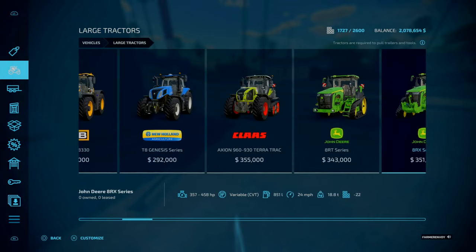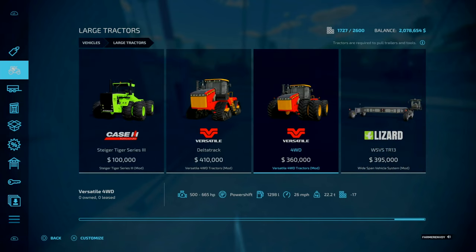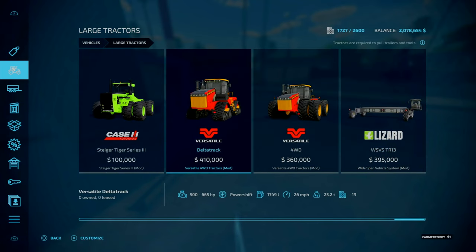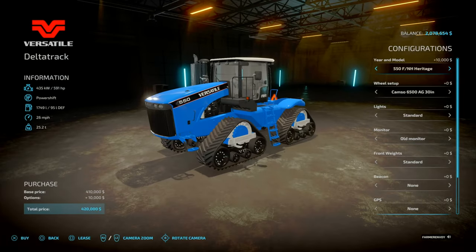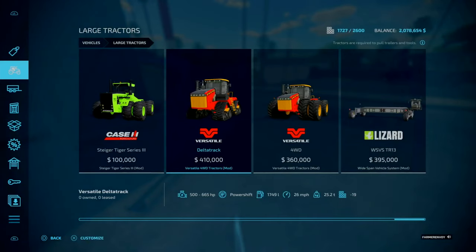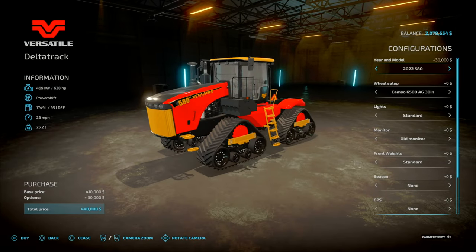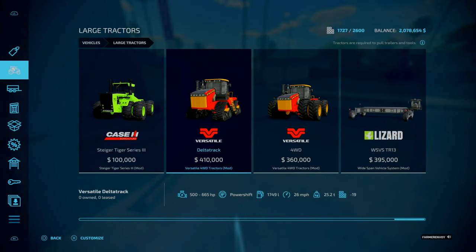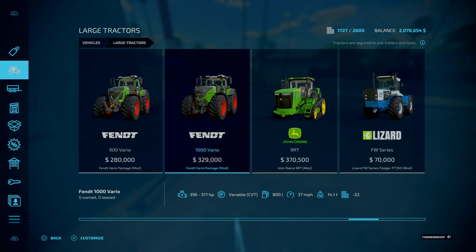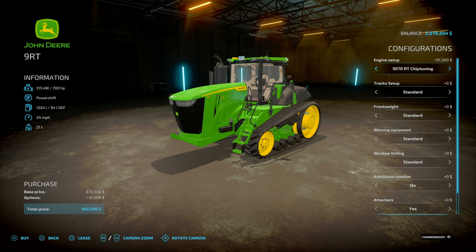Now we get the correct tractor we want. We have some options - I was tempted to go with some of the Versatiles. That one's 591, this one says 665. Just almost half a mil. I want something with tracks, so I'm going to go with the John Deere 9RT - this is by Agritono. All the weights and that, no tints, mirrors, attachers yes. Overall 464 grand - that leaves us with 1.6 million for everything we need.